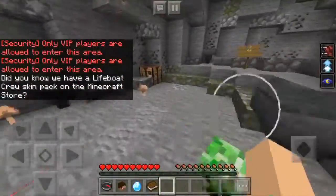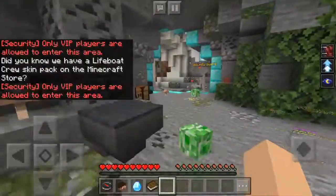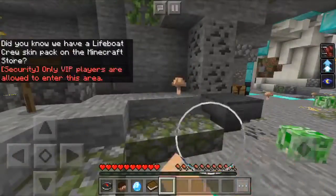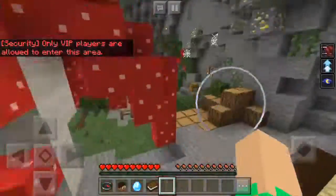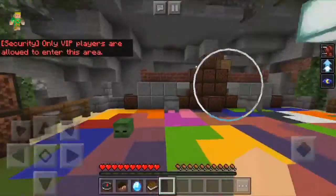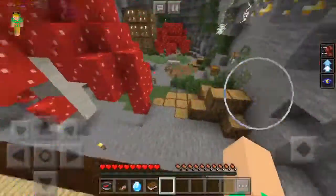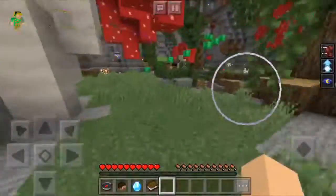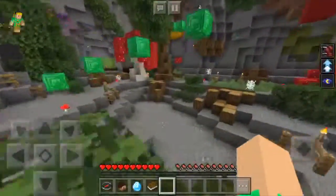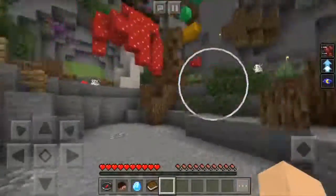Okay guys, we finally made it in. It was actually pretty easy, considering this is a high quality server and we've got low quality internet. I think we'll call it a day. This is just a short little overview of the Lifeboat Network server VIP area. We'll go back later and do the minigames, because their minigames are amazing. But you're watching WKBC — thanks for watching.